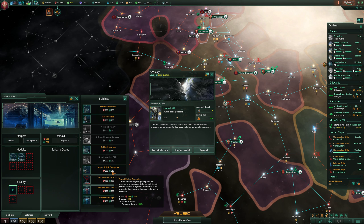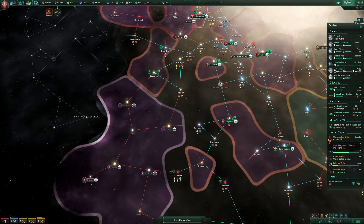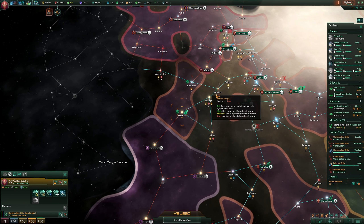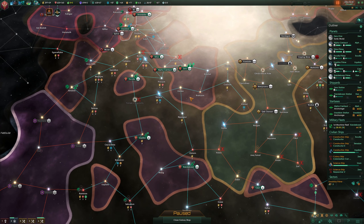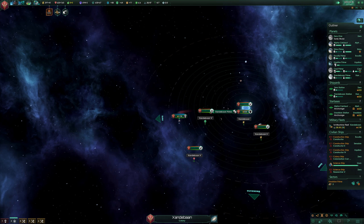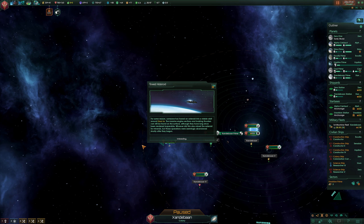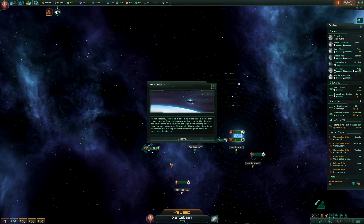No no no - ship starting experience, which one is it? Battle simulators - that sounds whatever, let's pick it I guess. And then we're gonna just get a lot more stuff. Construction ships everywhere - they better actually be doing something. Now that pirate fleet is not as great as it may seem, so I'm gonna go right over there and kill it. Construction complete - Towed Asteroid: someone has towed an asteroid into a stable orbit around Usun 1A. The massive engine sections and braking thrusters can still be found on the surface, and whoever did this mined the asteroid for minerals but seemingly abandoned operations shortly after they begun.